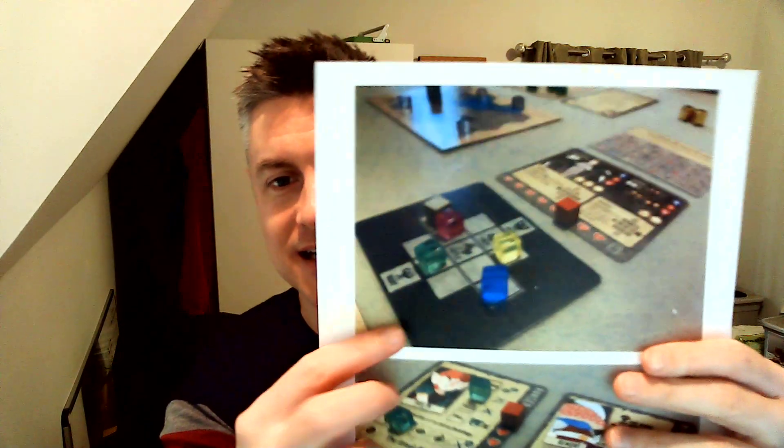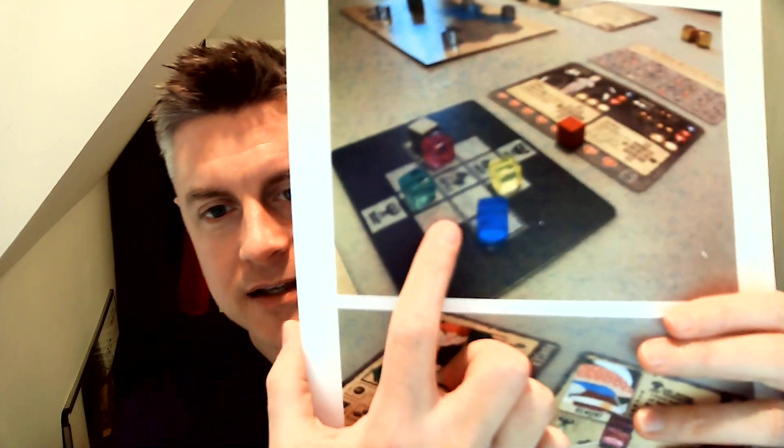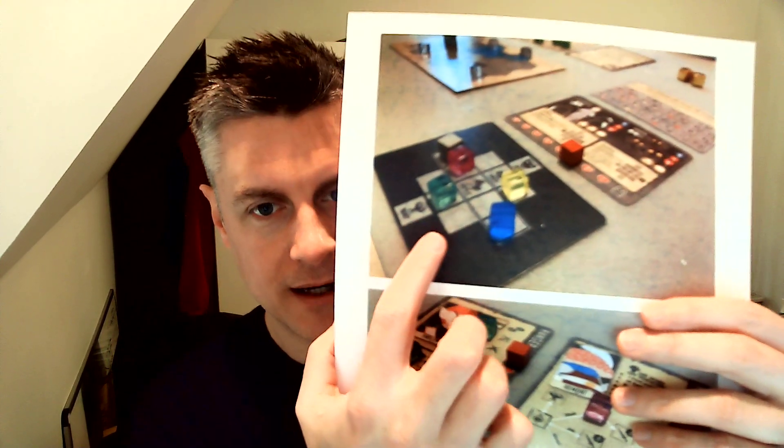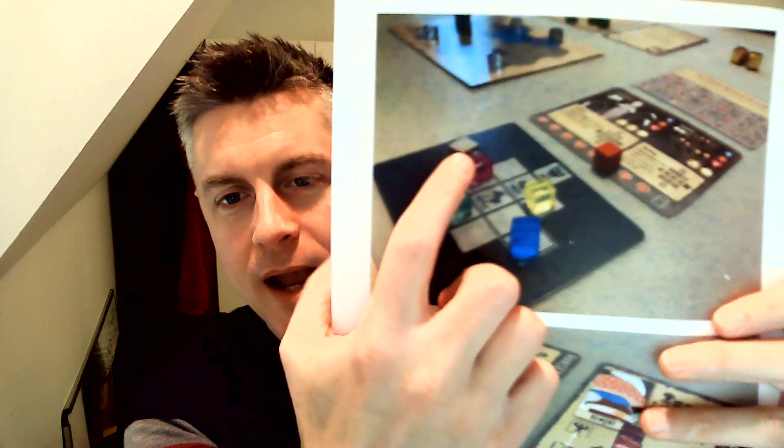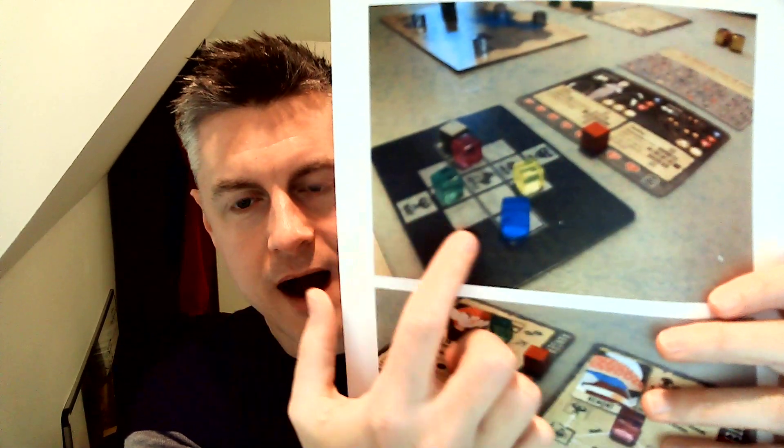But I think my favorite mechanism is the combat system. Combat is not really my thing in games, but I am intrigued by interesting combat systems, and this is definitely one of them. It has somewhat of a spatial puzzle, but without any miniatures — it keeps it very simple. There's a cube representing the enemy, the target that you're fighting, and then you have a row-column system. In the column there are different types of actions.